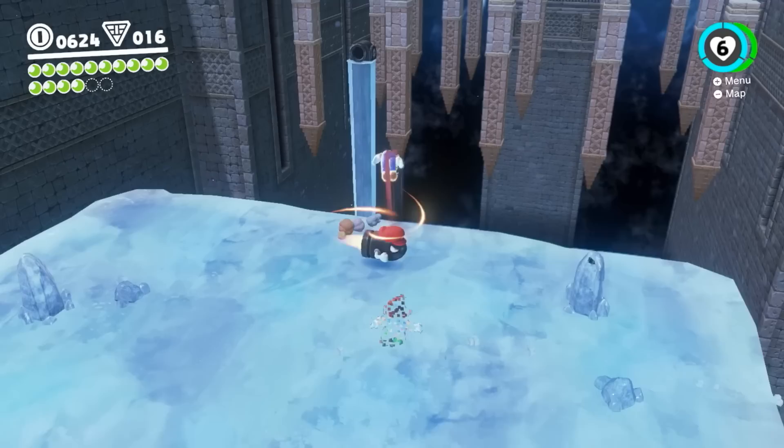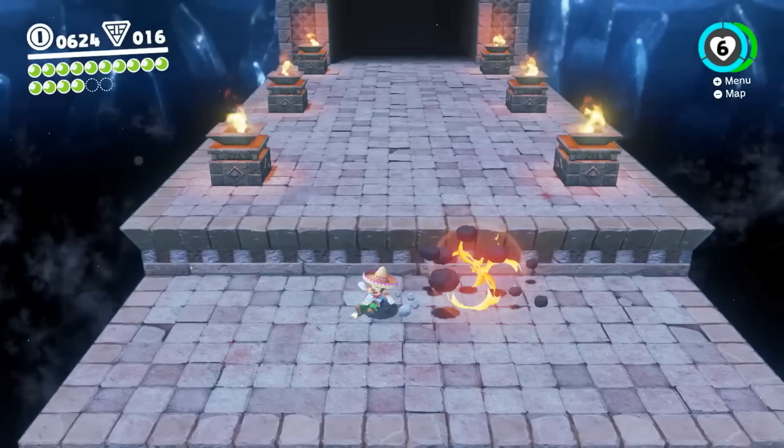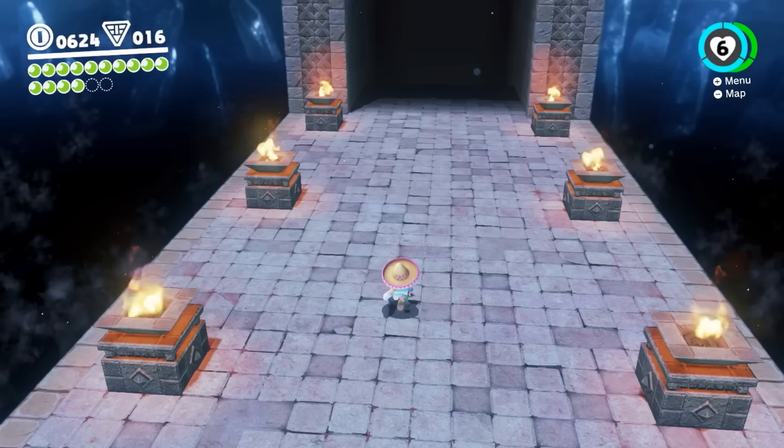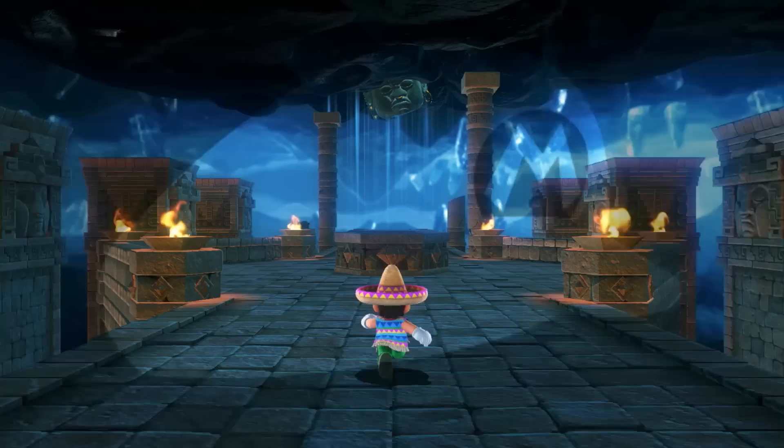Most of your time is spent as Mario jumping and doing jumps and stuff that Mario does. He's got all his moves — triple jump, side flip, backflip, long jump, fun stuff with the butt stomp jump. This feels like Mario 64 in a lot of ways — these worlds feel just big and encourage exploration in a huge way.